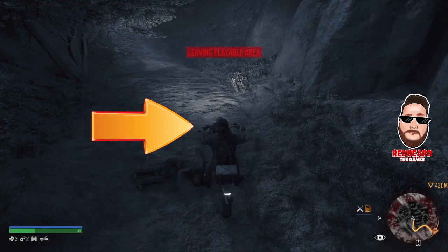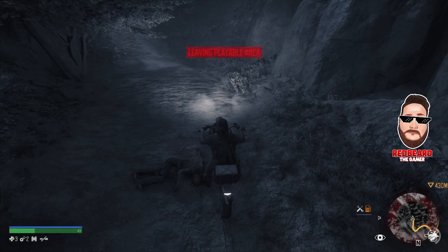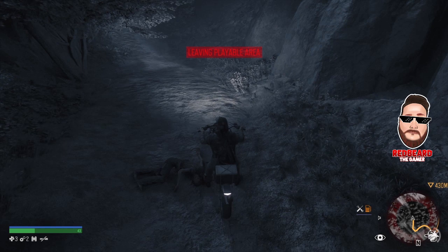This might take you three or four tries. Go as far as you can until it resets you. Look at the arrow on screen and find the rock formation on the right side — that's where you need to position your bike. It may take a few attempts, so don't get frustrated. Once you're in position, hold down triangle to do a quick save on the bike.